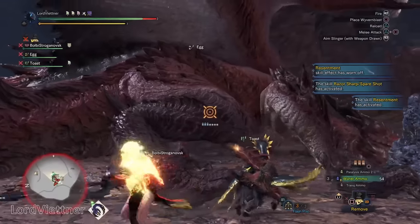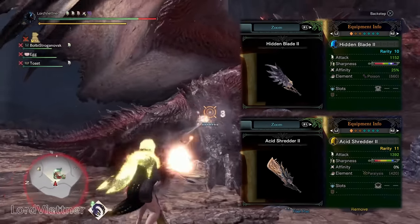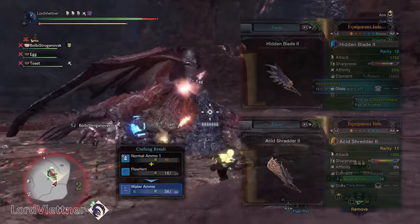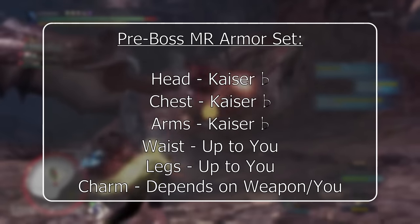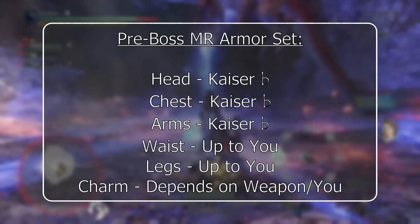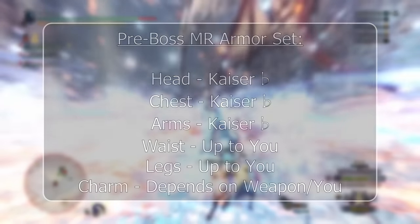For raw weapons, the best options during the story before the final boss are Acidic Glavinus or Nargacuga. Nargacuga weapons have base purple sharpness, very good raw, and extremely good affinity, while the Acidic Glavinus weapons have much better raw and better slots but require quite a bit of Handicraft to hit white or purple sharpness. For an armor set, three pieces of Teostra — ideally the head, chest, and arms — to get Master's Touch is your go-to. You'll want to reach 100% affinity by mixing your waist and legs with those three armor parts alongside your decorations and charms, with the Glavinus or Acidic Glavinus waist and legs being solid options.